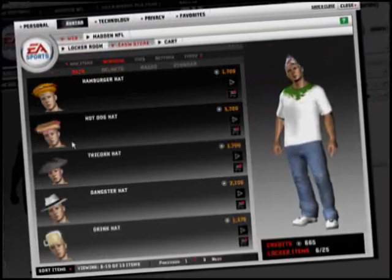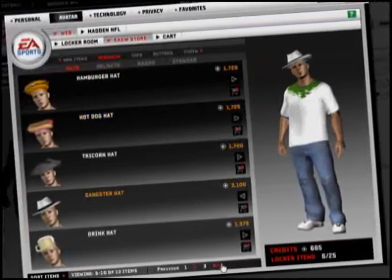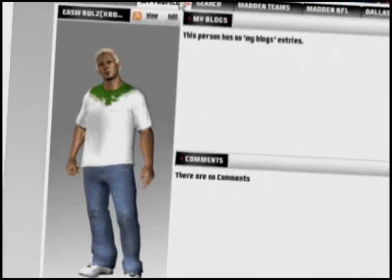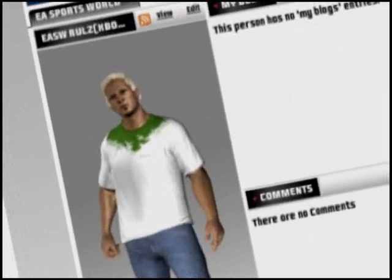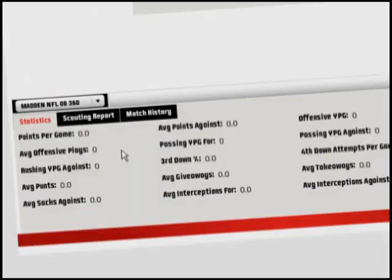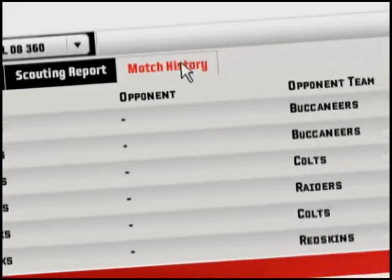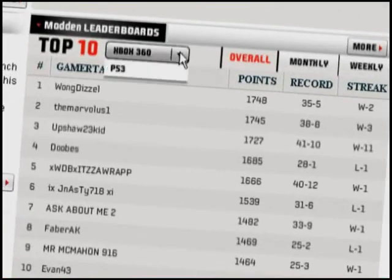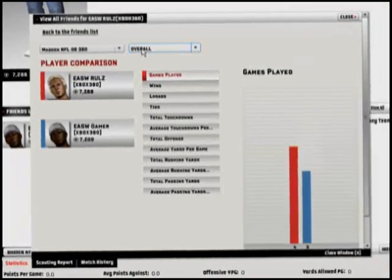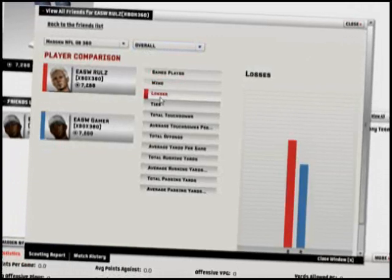The web avatar locker dictates how your avatar appears on easportsworld.com. Here, you'll find your web avatar on your own dedicated profile page, which brings together your EA Sports World career. You can view your personal stats, review your match history, or even check out the top players on the Madden NFL 08 leaderboard. By utilizing your friends list, you can also easily see who the best really is via the player comparison tool.